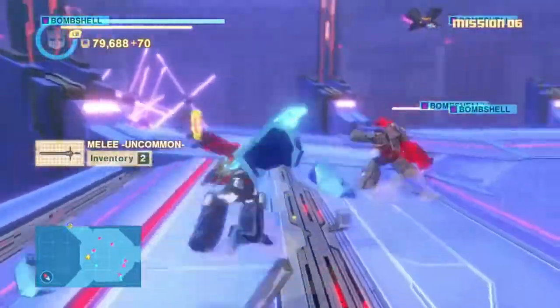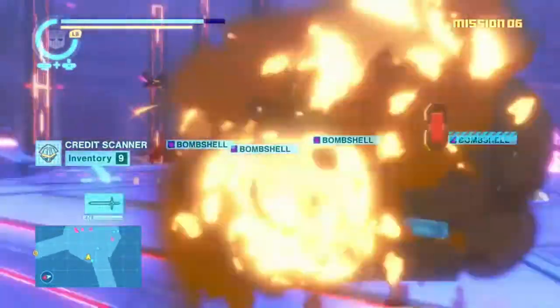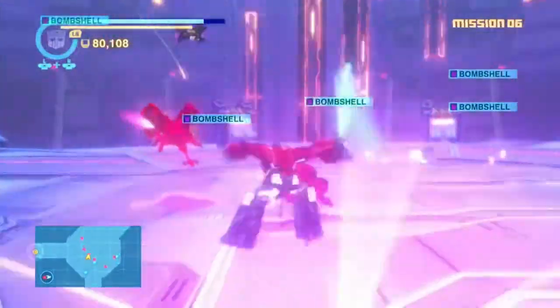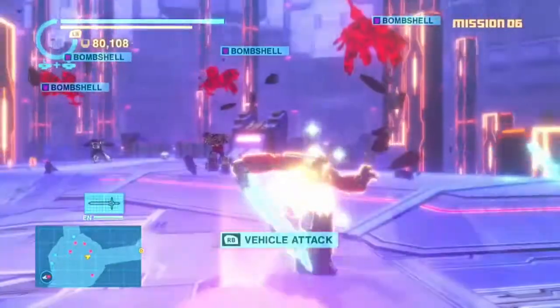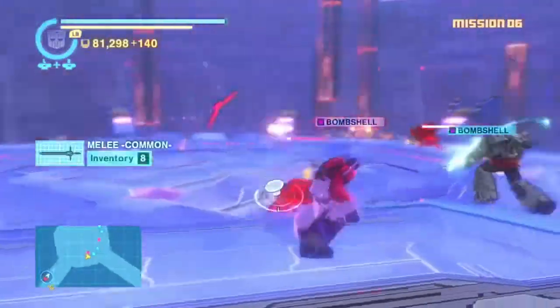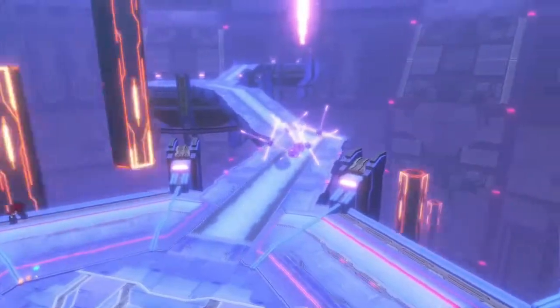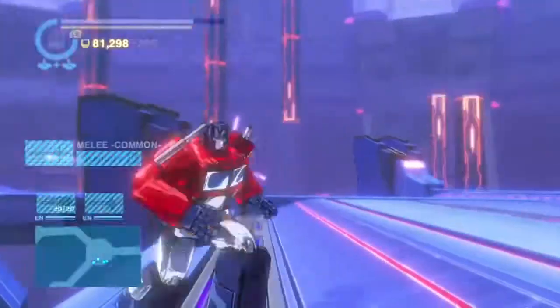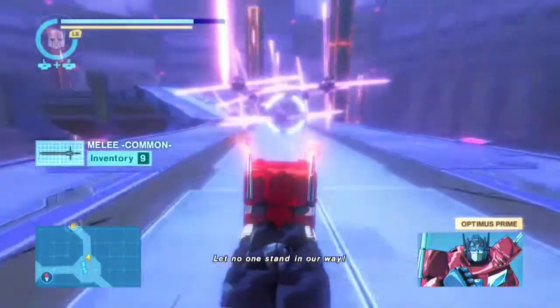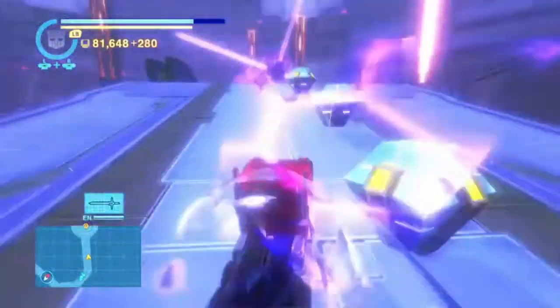I do really like the fast-paced action in Devastation, just as I have in Metal Gear Rising and Bayonetta 1 and 2. You can run really fast, hit your opponents with a flurry of attacks, and you can also see in slow motion. The way the player can access slow motion is to press the right bumper right as an enemy is about to attack, and this will allow you to land many more attacks on your enemy while making sure you don't get hit.